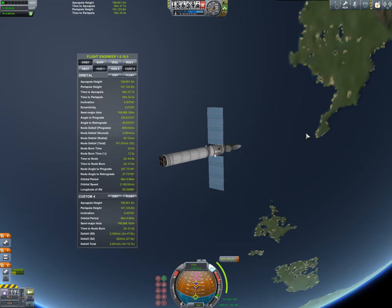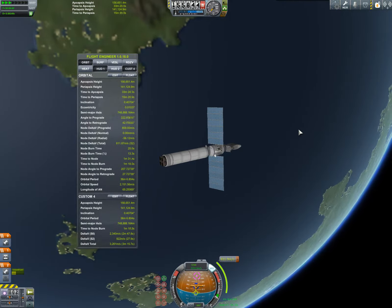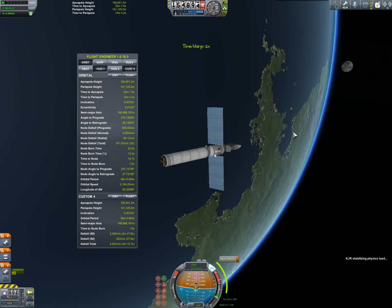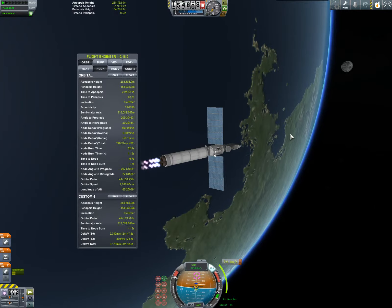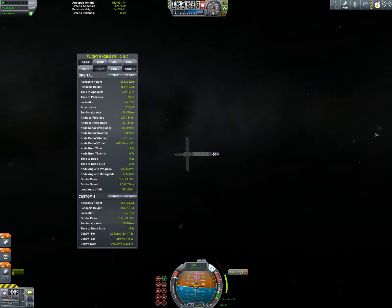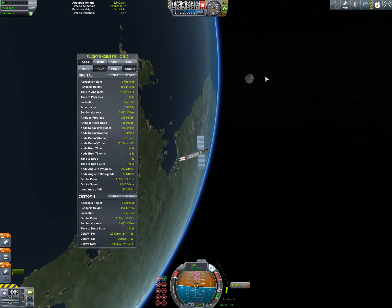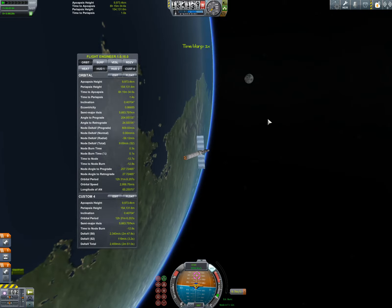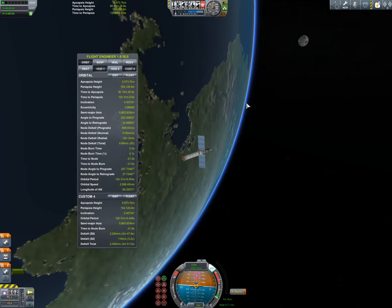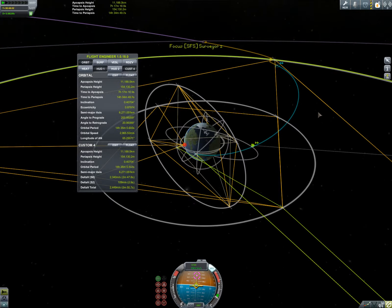So we don't need Kerbal Alarm Clock. We're coming right up on it, and we'll do a mid-course correction with the probe itself, just to get the inclination right. We've gone far away from Kerbin. We have gone to Mooner Heights before with ComNet KBN2, being where the Kerbin-Mun L3, L4, and L5 points should be — even if they're not actually there, there are satellites where those points should be.